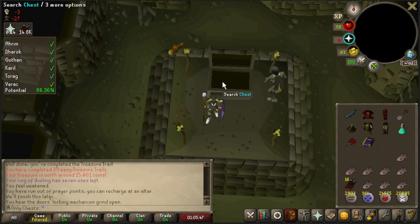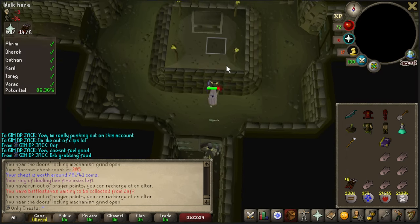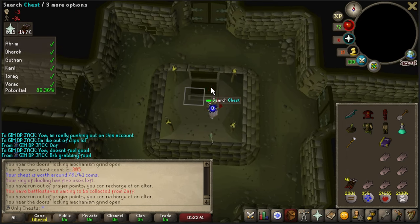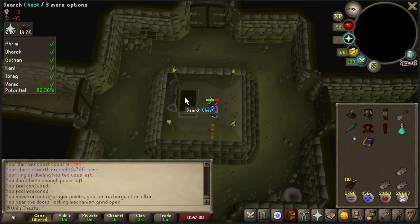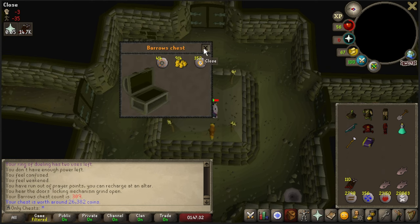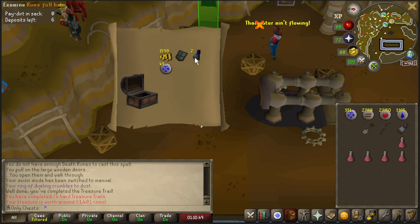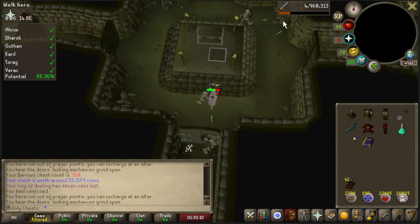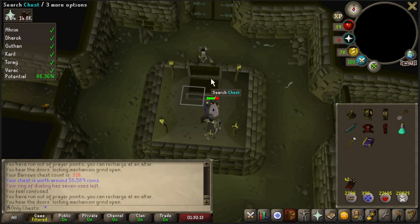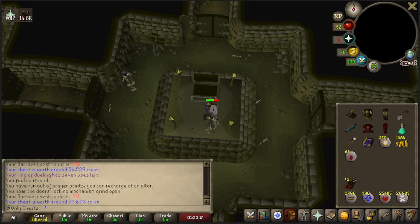This is chest 304, 305, 306, 307, 308, 309. We've got a nice hard clue, let's just go ahead and slap this bad boy open. Well, at least we get some alks — no unique though. Chests 310 and 311. That makes it so that we are now 30 dry of an item, unfortunately.